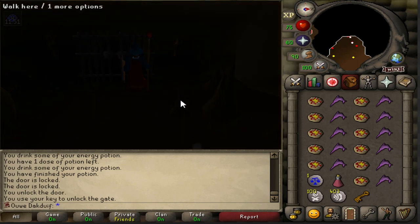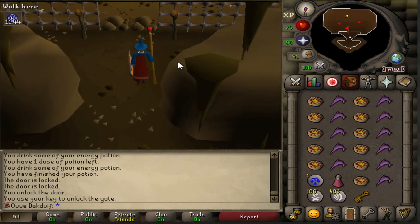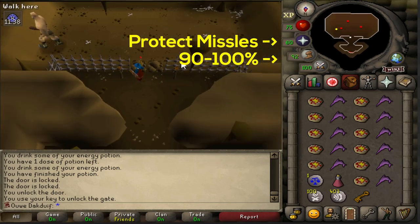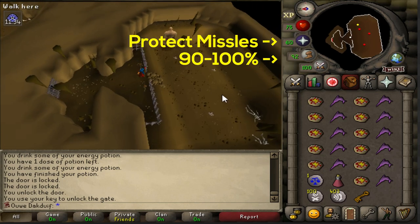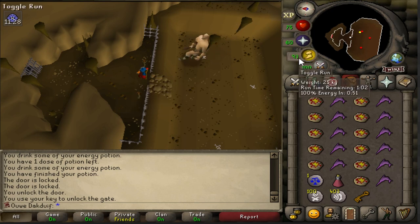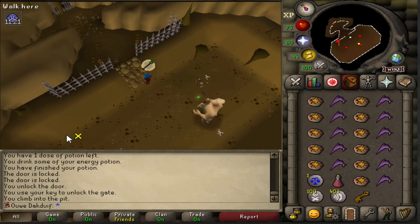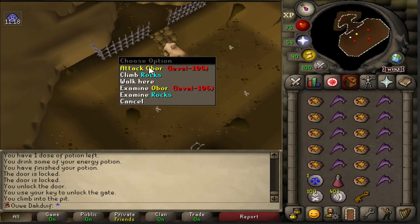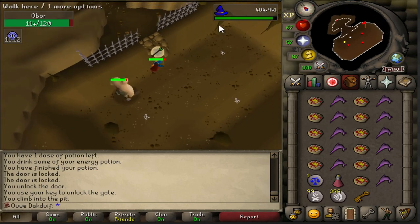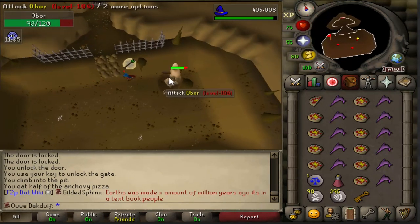Get your stuff ready and it's time to kill Obor. Remember that once you enter the lair, your giant key will crumble to dust — so if you leave, you'll need a new key. When you enter the room, make sure you have close to full run energy. Set your quick prayers to Protect from Missiles and turn on your prayer before you climb down the rocks, because Obor will attack you immediately. The idea is simple: keep running back and forth from the west to the east wall. Every time you run to a wall, you can use two fire blasts. Every now and then Obor will deal damage, so that is when you eat — always prioritize eating over attacking. It's okay if the fight takes a little longer; just stay calm and keep doing your thing.